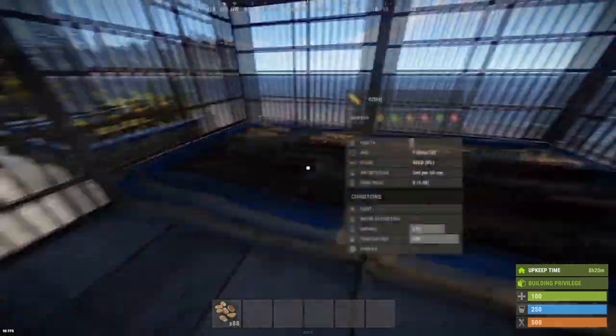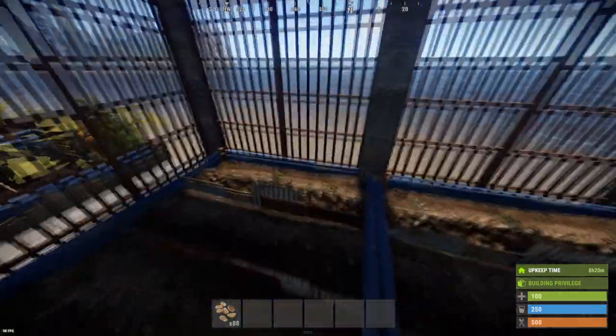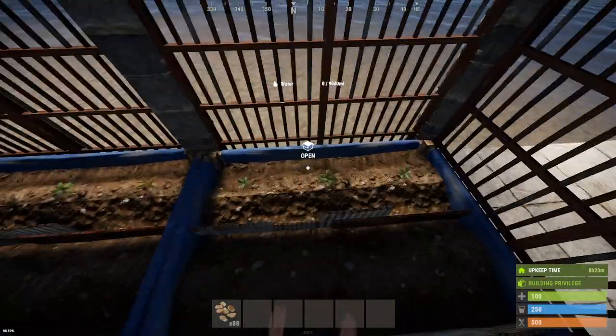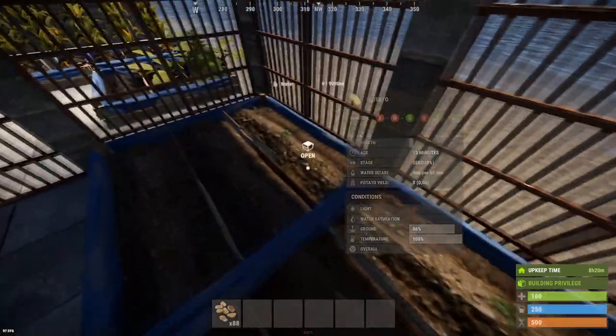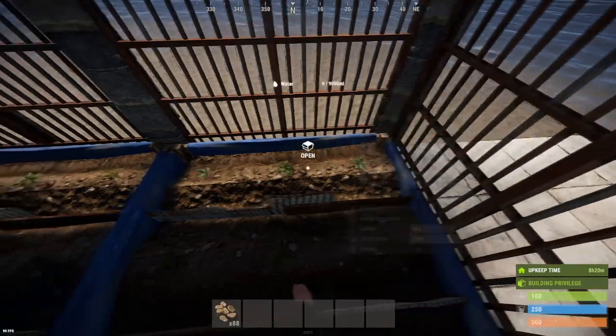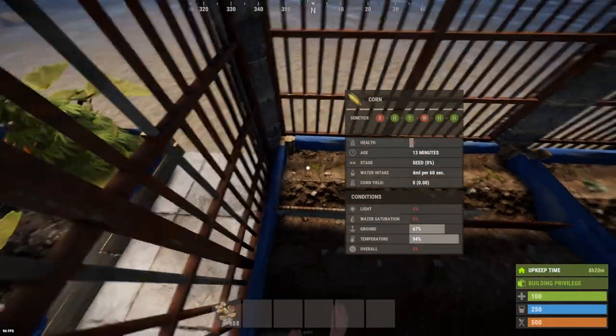There is a bit of a glitch by having these planter boxes right up against the wall. Occasionally — it's not working right now — but occasionally these will show some 100% light or 99% light. Not working at the moment so I can't really show the glitch.